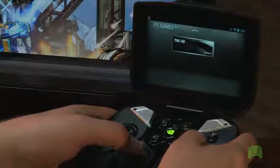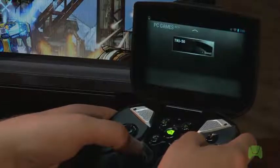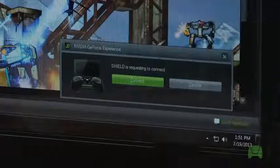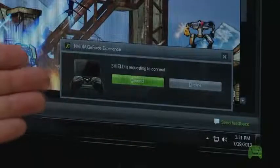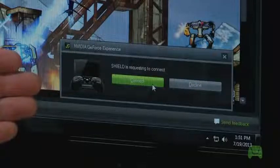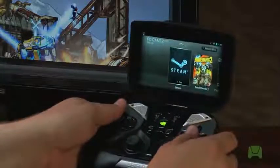Now what you'll see is a list of PCs that are ready to stream games on your wireless network. Click A to Connect, and what you'll see is a one-time connection request dialog box pop up on your PC. Select Connect, and now on your Shield, you'll see that it is connected to your PC.